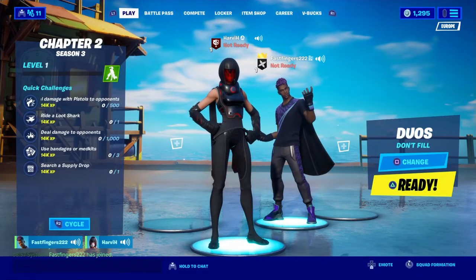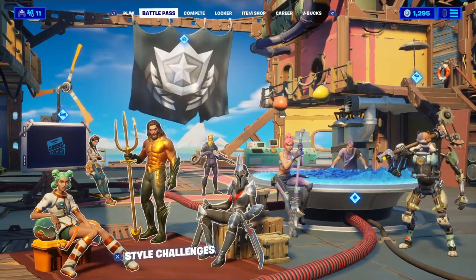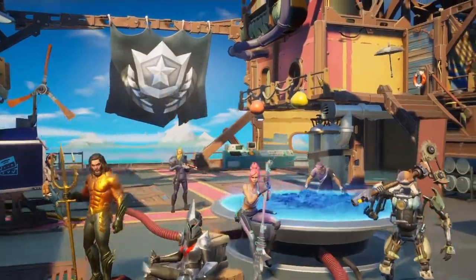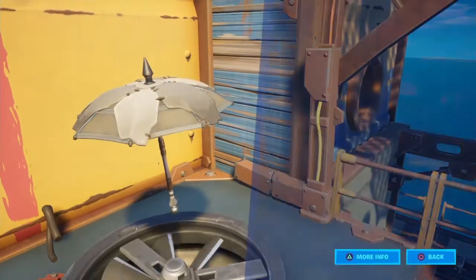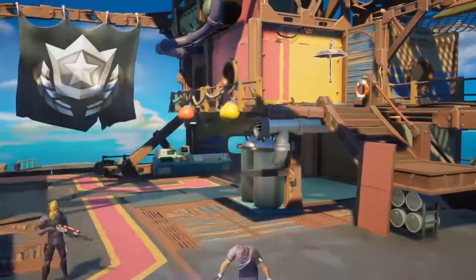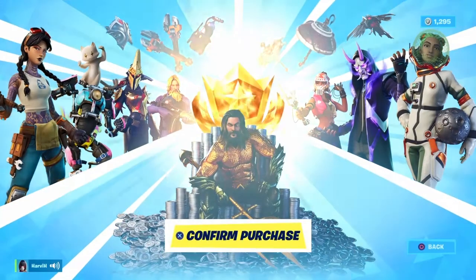We're gonna be reviewing the battle pass in today's stream slash video. This is the new battle pass lobby. If you didn't already know all this stuff, go down to my Instagram which will be in the description below. There is a new type of Maya but in an umbrella form — you get to choose your new umbrella and see what parts add up to what. Everything here requires the battle pass, so let's buy it — 950 V-Bucks.